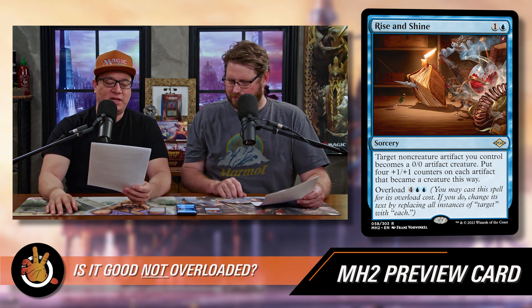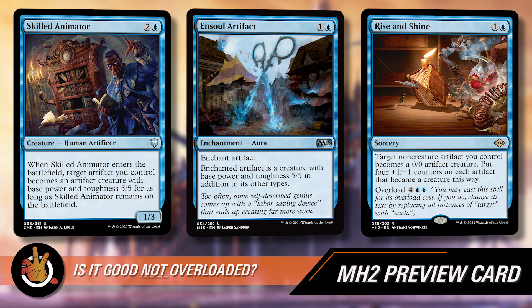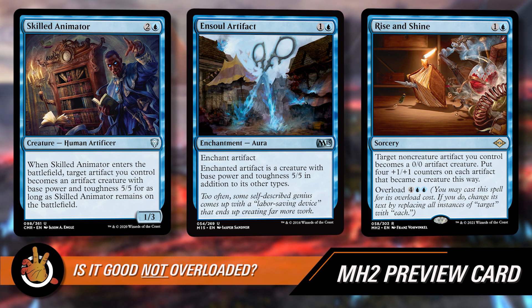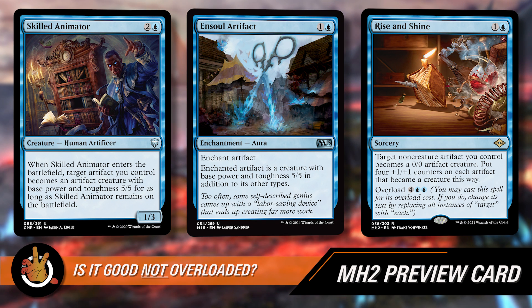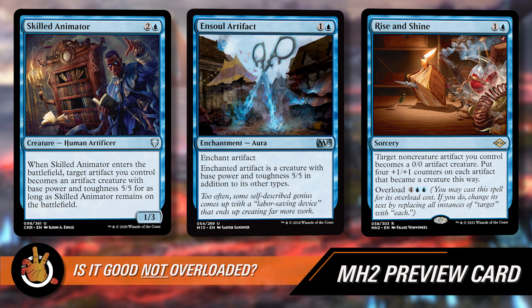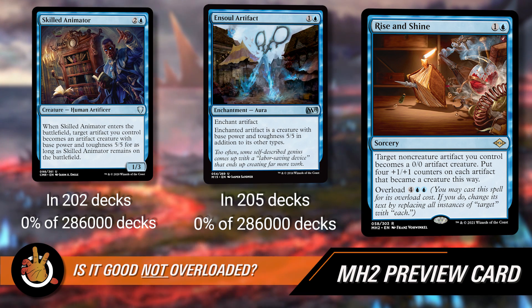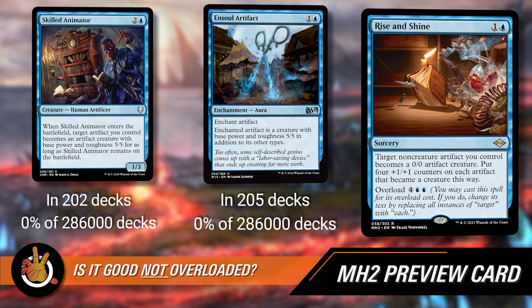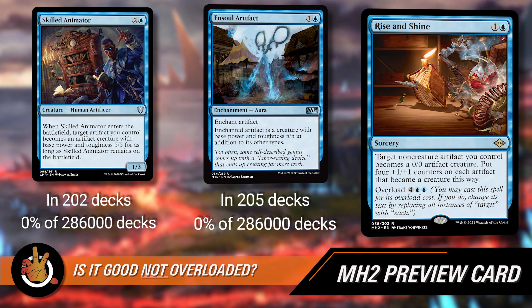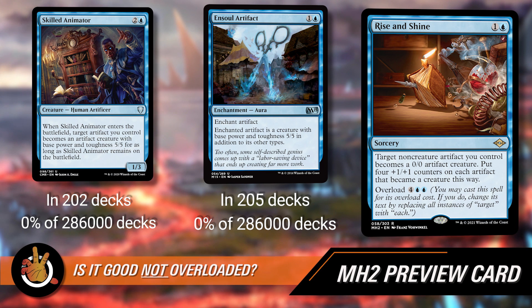There are a bunch of cards that do something similar. Ensoul Artifact is an enchantment that turns an artifact into a 5/5, and Skilled Animator is a creature that ETBs and turns an artifact into a 5/5. Are these playable in Commander? No, and I don't think I've really seen them in Commander. If we go to EDHrec, Ensoul Artifact is in 205 copies out of over 200,000 decks — statistically 0% of decks that could play it do. Same thing with Skilled Animator: 202 out of 286,000 possible decks. And these are arguably better versions because you can put them on artifact creatures, not just non-creatures.